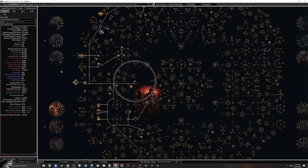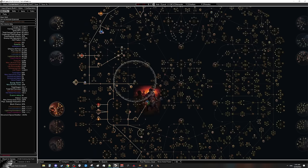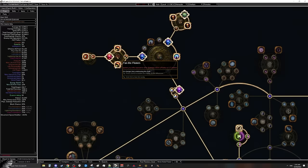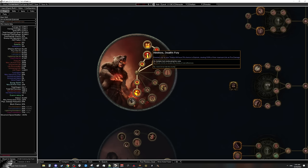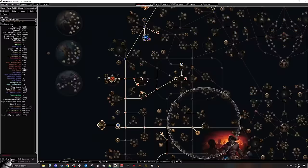Now I want to talk about how exactly this build kills. The whole premise is very simple. We're going to be working with a weapon called The Fulcrum and a really broken node called Fan the Flames. We are a Chieftain, so we get access to Hinakora's Death Fury, which gives us a 5% chance when we kill something that it will explode dealing 500% of maximum life as fire damage. We're getting a 100% chance to ignite through various points in our tree, so when the explosion happens we're going to make a very large ignite on everything hit by the explosion.